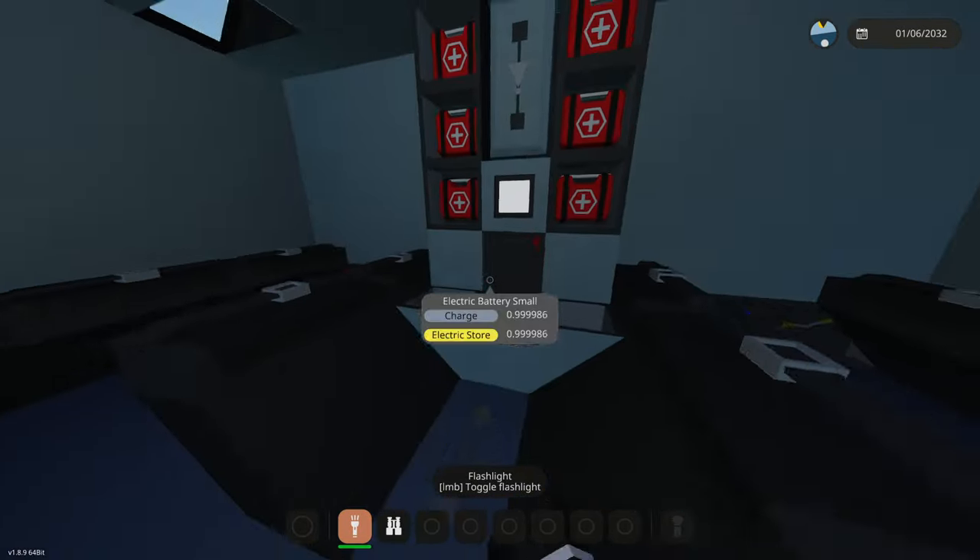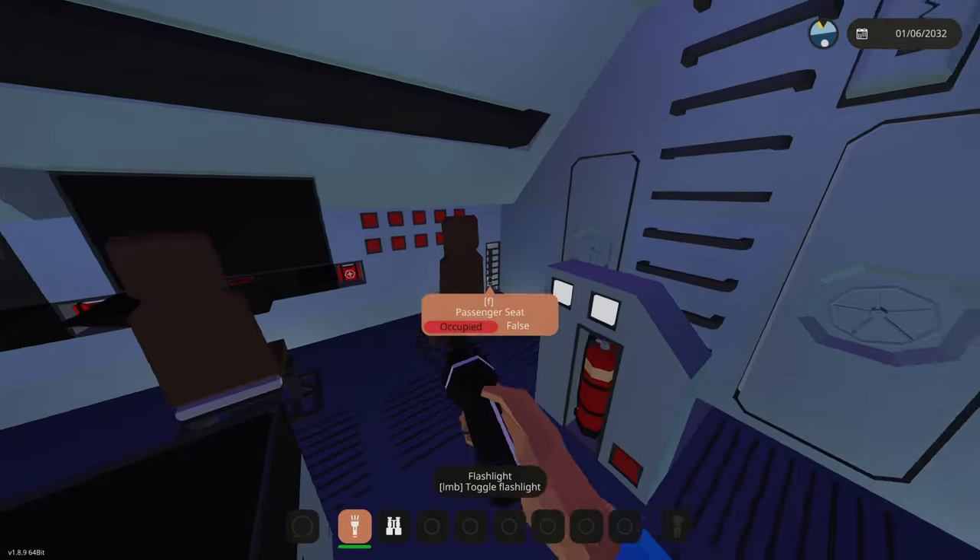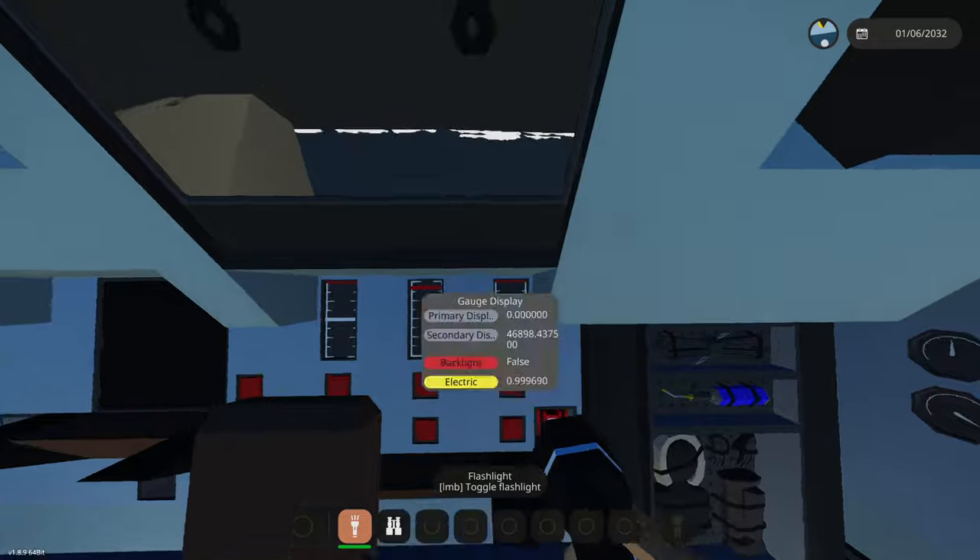So right here we have a button. Why are there so many seats in here? All right, we're in the control room right now. Should we do red lights or white lights? I really like these white lights, but we're gonna go with these blue lights here.